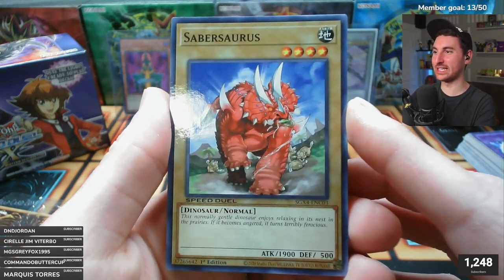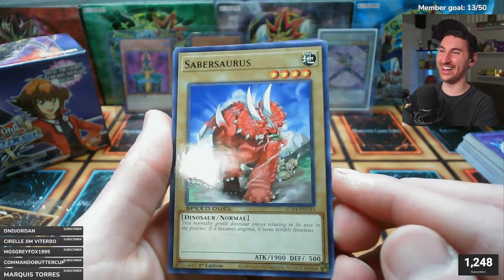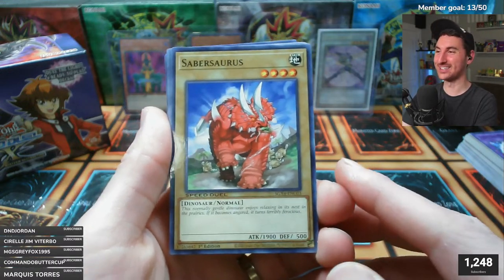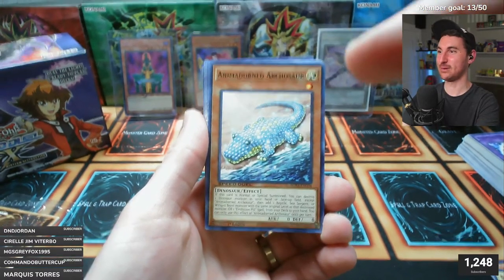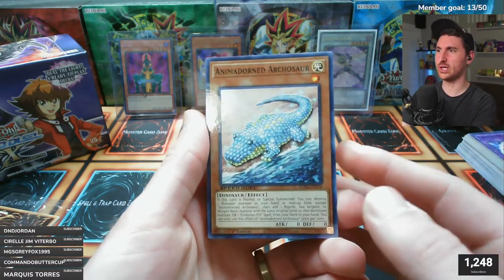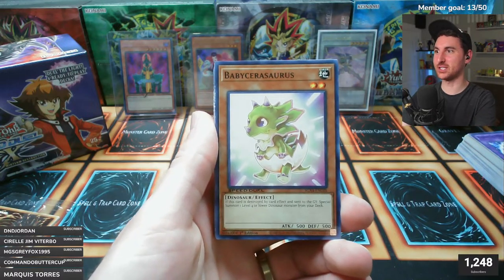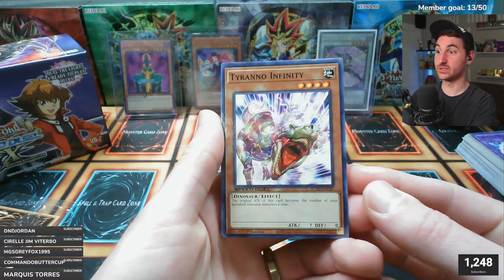Saber Saurus - I just noticed after playing Dino Rabbit for an entire year that he's surrounded by a bunch of babies! I never noticed that - probably a mom protecting her kids. These came secret rare in Joey's World - so cool. Animadragon is a newer 2021 or 2022 card. Baby Sarasaurus is a classic. Black Veloci is a classic. Tyranno Infinity - this card was actually insane in the actual TCG, not just the anime.